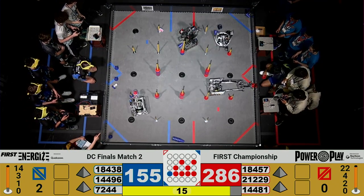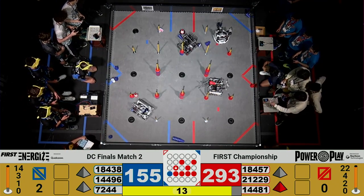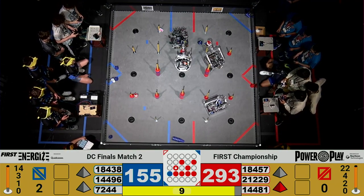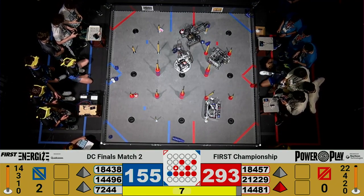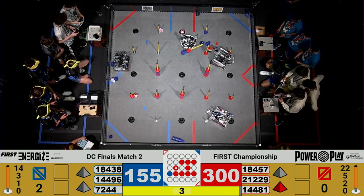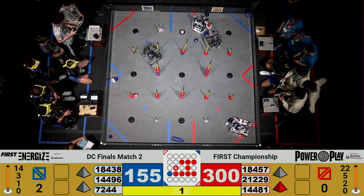One beacon dropped for your Blue Alliance. One good for Red. Another one good for Red, with 10 seconds left. Last-minute scoring — Out-of-the-Box holding their beacon. With 4, 3, 2, 1.